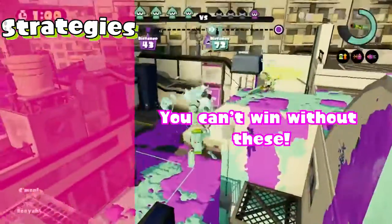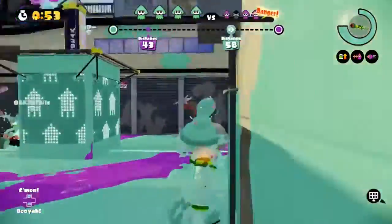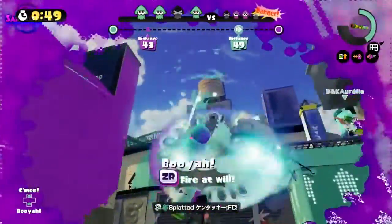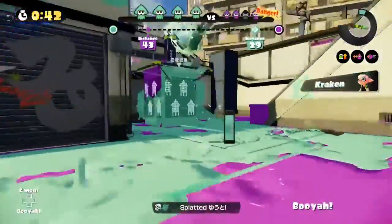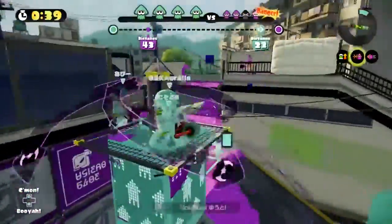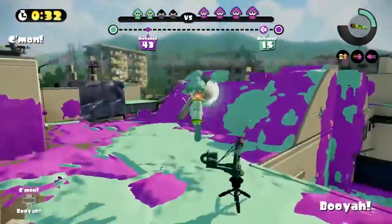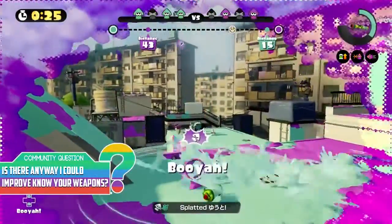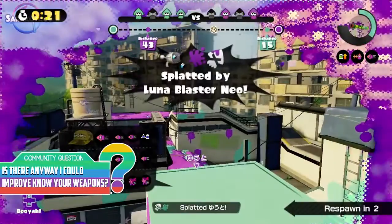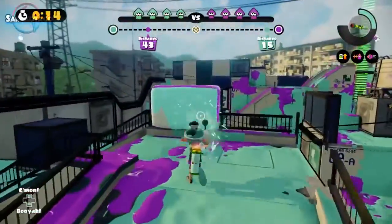Some strategies: get close to your enemies — you have very bad range so you have to close the distance to kill. This weapon is actually very good at killing, so flank the enemy and get behind them. If you're surprising enemies you have an easier chance; if you're getting shot at head-on it's much harder because enemies can easily run away. Getting behind enemies lets you pop out and kill them easily, rather than a head-on approach which would likely get you killed.